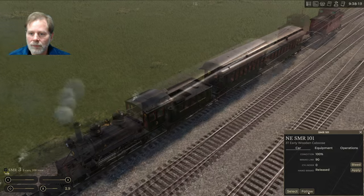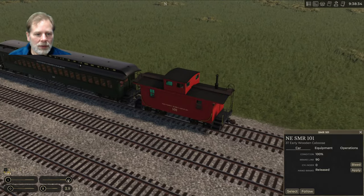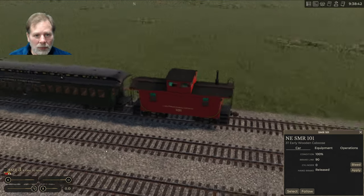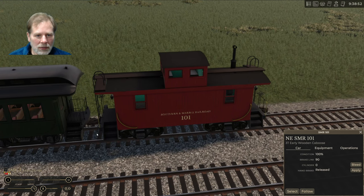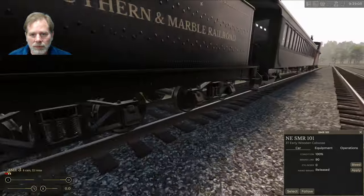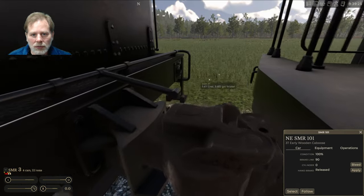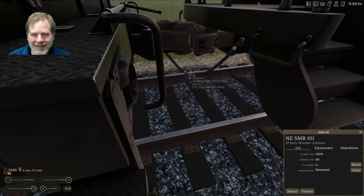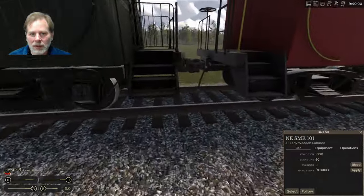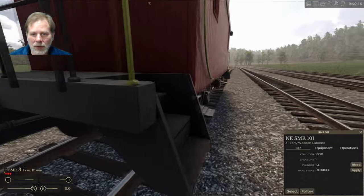We turn that off, hit the brakes. Let's try to connect in first person — if you Control+click it'll do the connection, and if you Shift+click it will connect the glad hands and open the angle cocks. Right now they're closed, and when we Shift+click they open up.